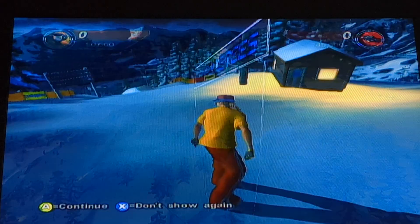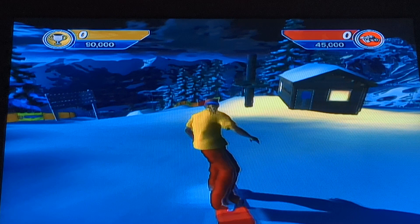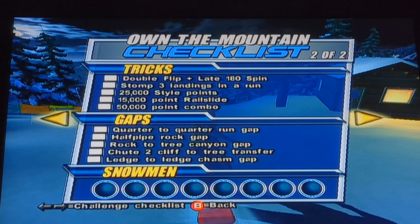We have slightly smaller scoring requirements compared to New Zealand. The level one requirement is bigger, but when you get to the third high score media requirement it's actually not as big because the tricking opportunities are smaller. The challenges include a double flip plus a late 180 spin — a pretty nuanced trick — stomping three landings in a run (improving on Mount Hood's requirement of two), a 25,000 stop points requirement, a 50,000 point combo, and a 15,000 point rail slide. Those three can all be accomplished in a single trick.